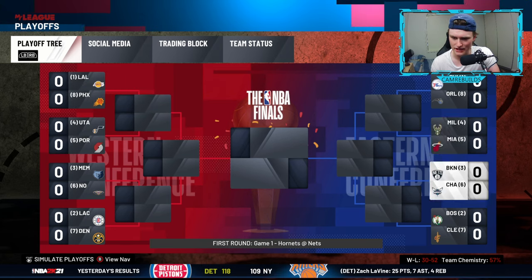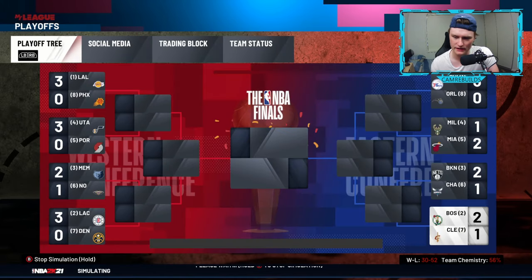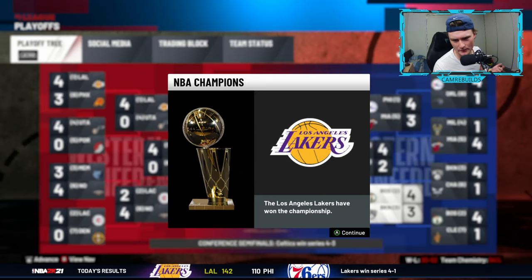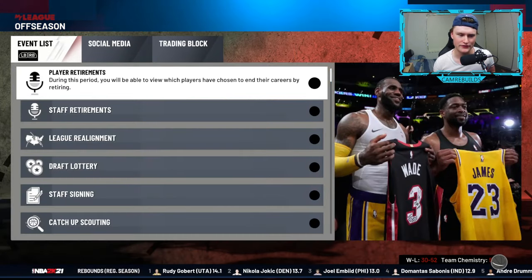If they were, say the 7th seed taking on the Celtics, you can click on that team and press simulate round if you want it to go quickly — it simulates that entire round and you can see if you win or lose. Do that for every single playoff series. Then once you've won the championship and seen who wins Finals MVP, press advance twice and you're in the offseason.